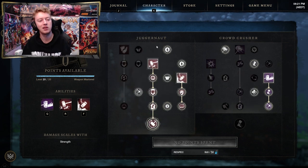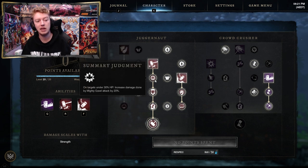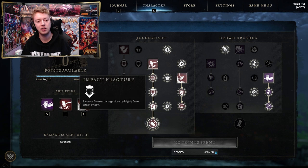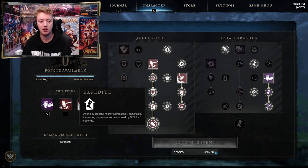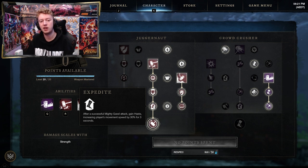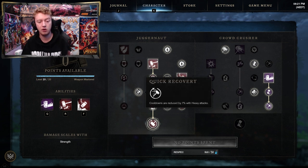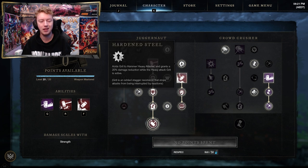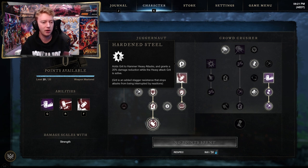For the Warhammer I have the same setup for both PVE and PVP. We have Mighty Gavel specced with three nodes: increased damage when the target is below 30% health, increased stamina damage (nice against shielded enemies), and 30% haste for three seconds after hitting someone. Quick Recovery gives cooldown reduction, there are several small damage buffs, and Hard Steel is a must-have — it adds grit to all heavy hammer attacks. Same situation as the axe: getting interrupted mid-animation is super annoying and can waste your cooldown.